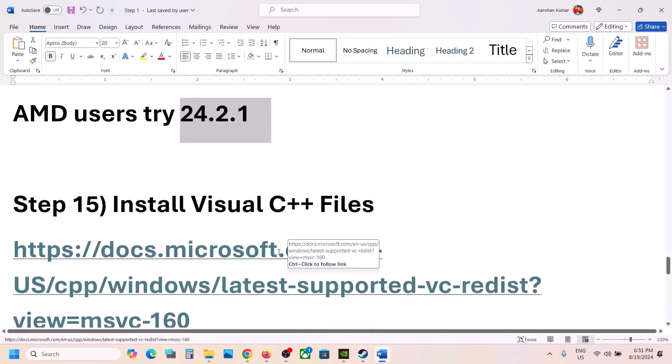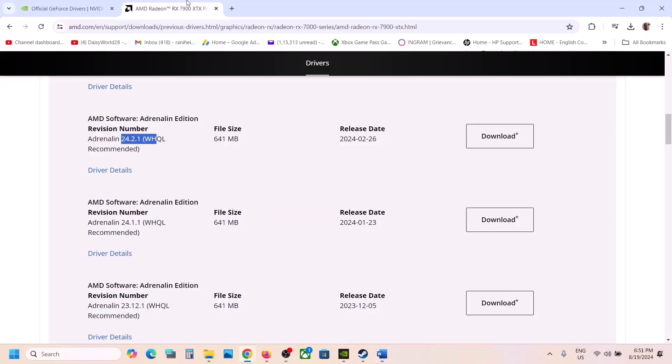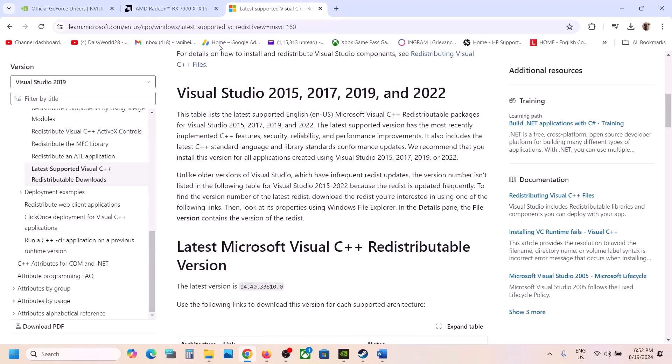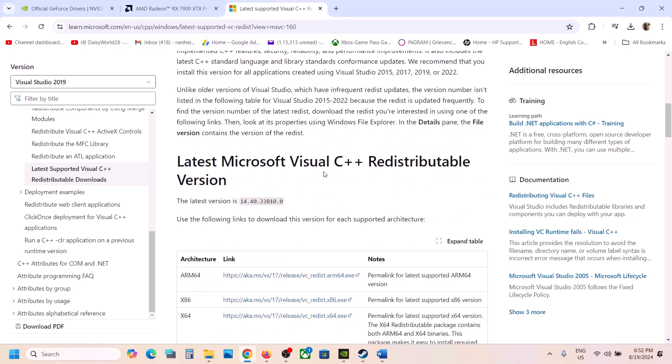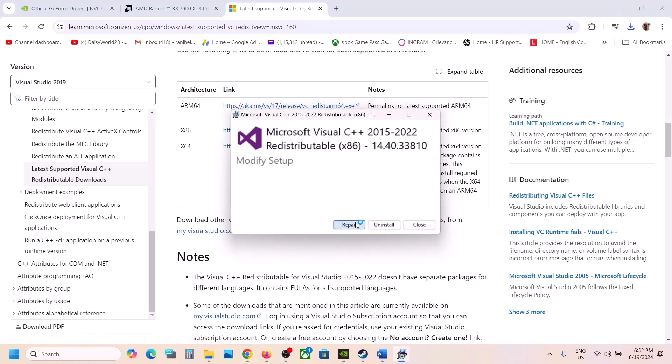The next step is to install the Visual C++ redistributable. Copy the link provided in the video description and open it in a browser — it will take you to the Microsoft website. You will see Visual Studio 2015, 2017, 2019, and 2022 redistributables. Download the x86 file, run the exe, and click Repair if you see that option, or Install if you see Install.